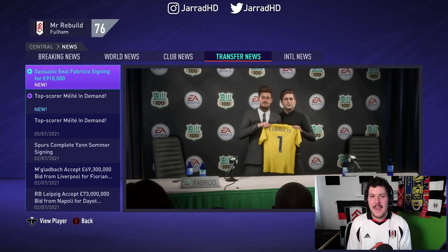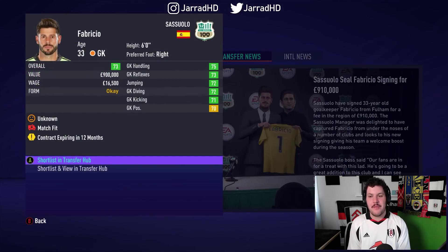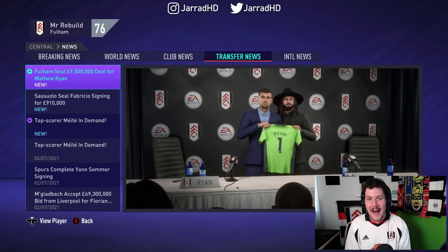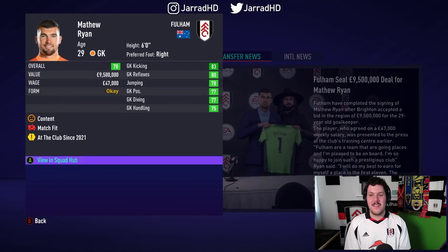Season number two. Here we go, kicking things off with a player departure as Fabrizio is headed to Sassuolo. And we have signed hopefully the man that is going to become our next Mark Schwarzer — it is Matty Ryan, the absolute king himself — signing him for £9.5 million from Brighton. I am very anxious about this guy purely for the fact that if he retires or decreases in overall before we're able to win this, there's not that many good Australian goalkeeper prospects coming up.